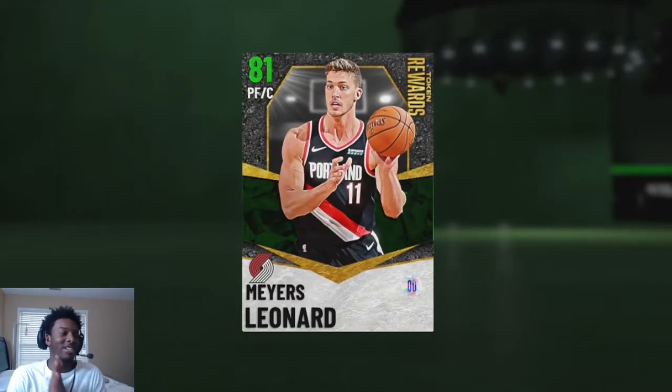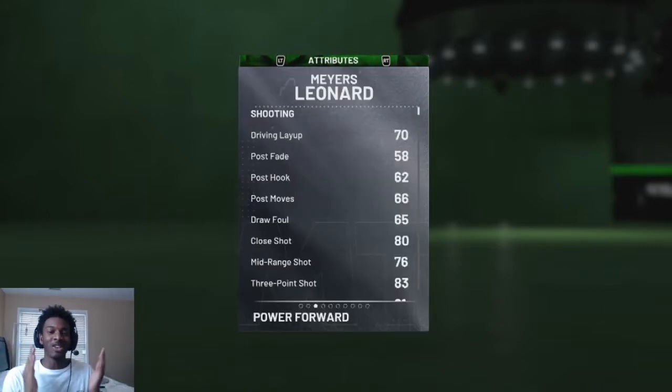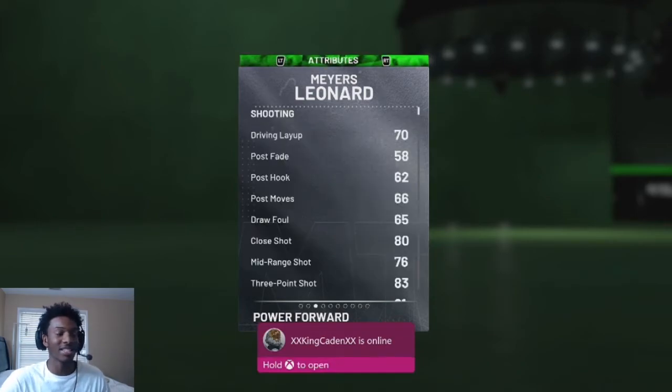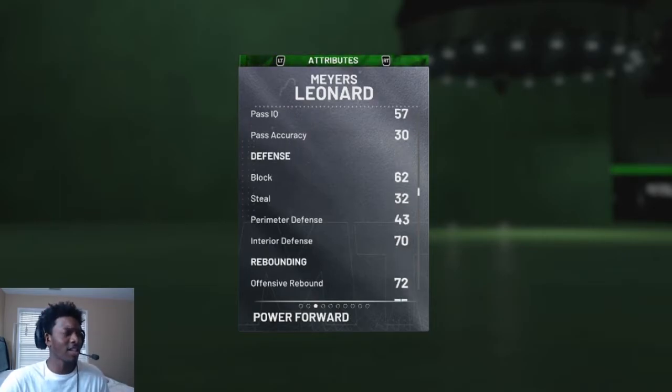The next player is Myers Winner — another token reward, only three tokens. He's a nice center to pick up: he can shoot the three ball, grab rebounds, and play defense. On top of that, he is seven foot. He has an 83 three-point rating and a 70 interior defense, which isn't bad for an emerald. Interior defense in this game isn't really broken, so you can get contested shots and they're not gonna go in. This is a pretty good center if you need one but don't have the big bag.